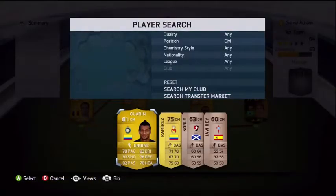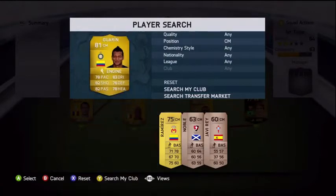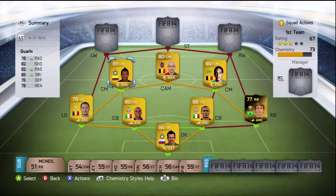In the other centre mid role we have Warren. He's got 82 shooting, which means really powerful shots and great long shots. He's also got really high strength — he's just really impressive for a centre mid. He's solid and won't get pushed off the ball.